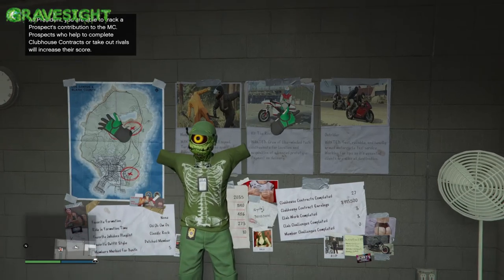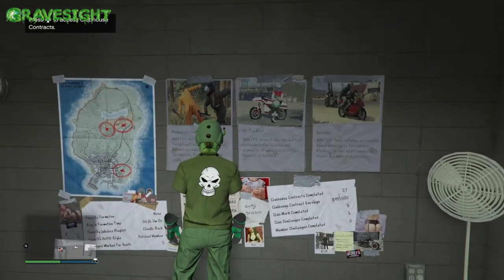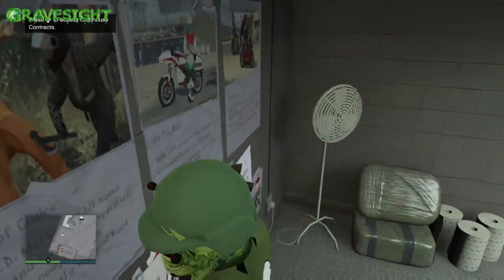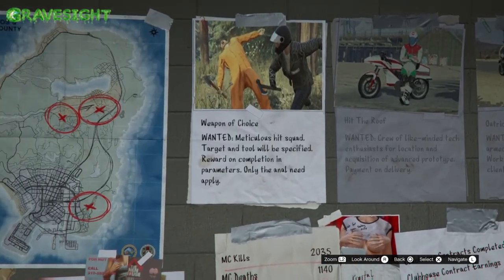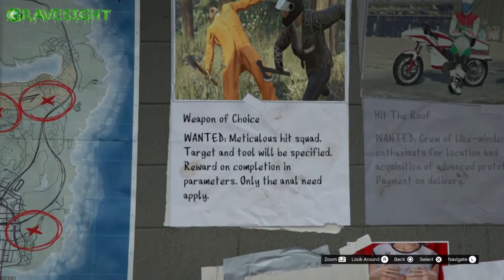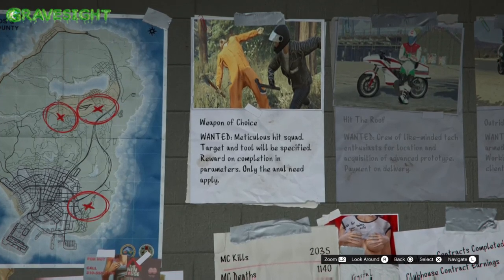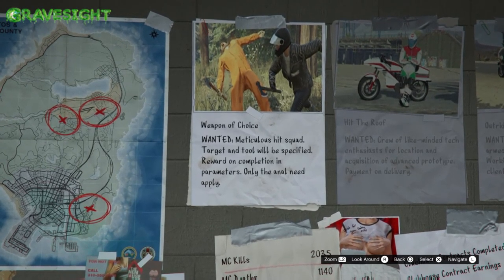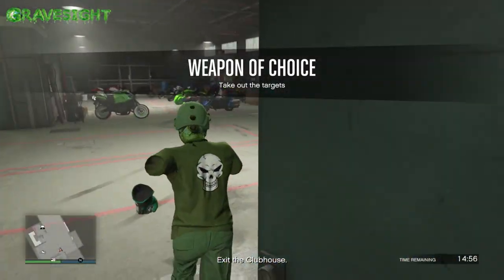In this video I'm going to show you how to complete another contract mission at the motorcycle clubhouse. This week these are dishing out double cash and double RP. For this one in particular we are going to be doing 'Weapons of Choice,' where you have to use a specific weapon to take out a target — whether that's a pipe bomb, a sticky bomb, a sniper rifle, or something like that.